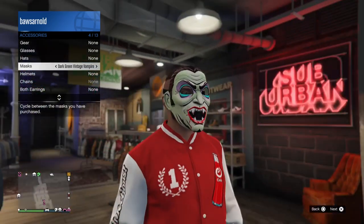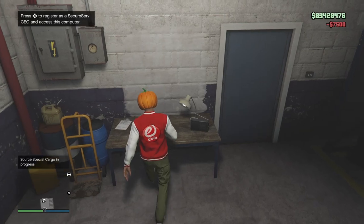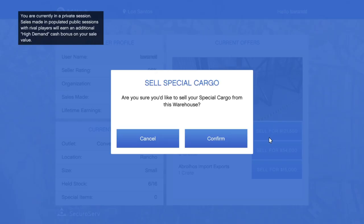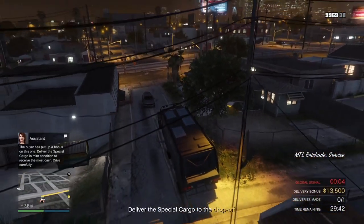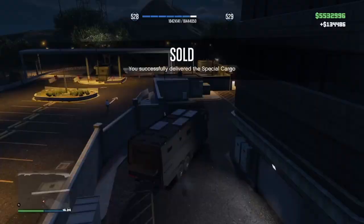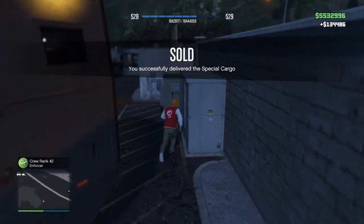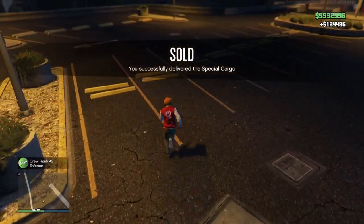For the second mask, the Dark Green Vintage Vampire mask, you will have to complete one sale mission for your special cargo warehouse. This week there is also 1.5x cash on special cargo sales and a 40% discount on special cargo warehouses. So if you don't have one already, you can buy one with a discount, make the money back easily with the 1.5x bonus, and also get the mask. You can definitely just earn back the money by grinding the business.